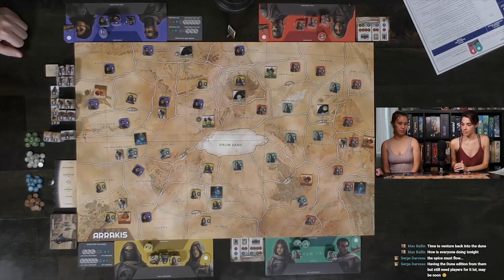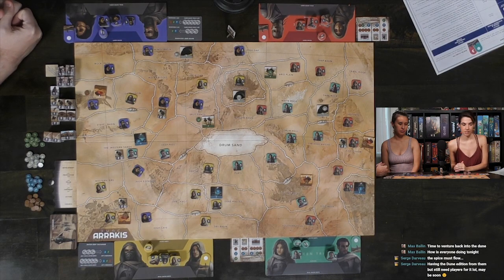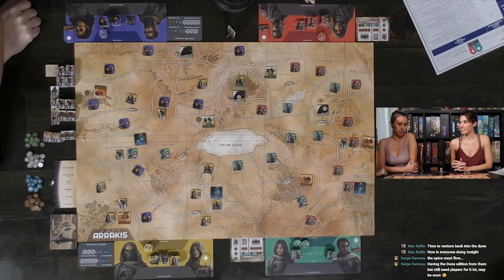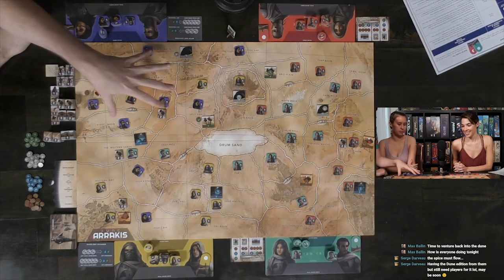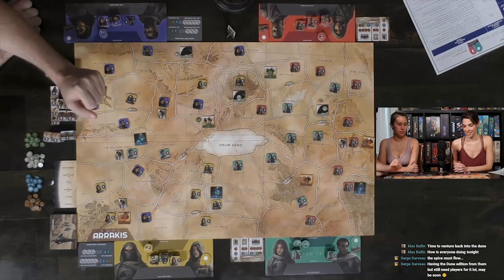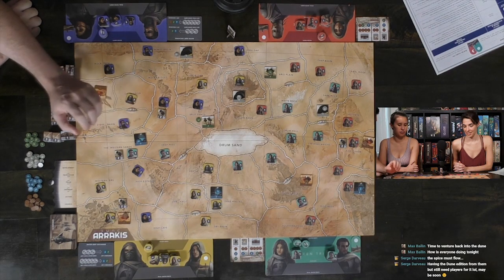There are also different tokens that denote if a site produces resources. The different resources are leaves, teeth, spice, and water. Those are spread out, and I think everyone got two or three of the different resources. There are also some barriers which will prevent most tokens from moving between two territories. The drum sand in the middle is always empty as well.